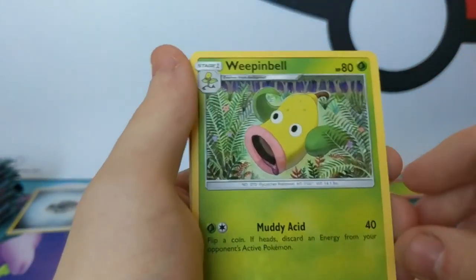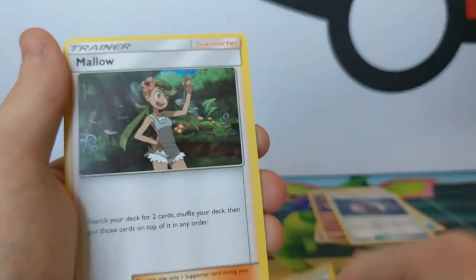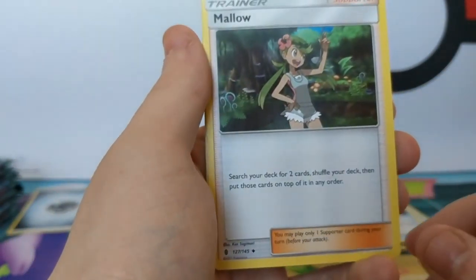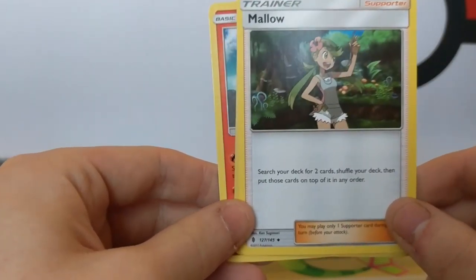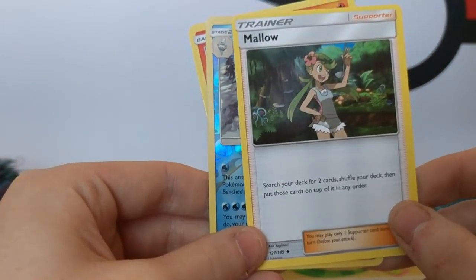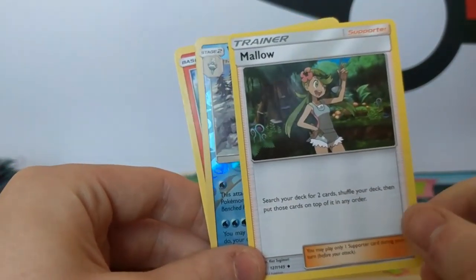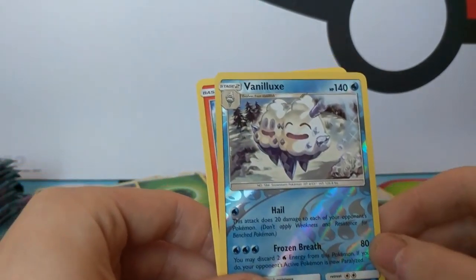We practiced this beforehand guys. It's 11 cards. Raven Bell on to the moon. Yay! Mallow! So Matt runs a Tyranitar deck which does more damage if you mill a supporter from the top of your deck. So basically Mallow puts those two supporters on top of your deck and then you're doing a lot of damage. That looks pretty cool.